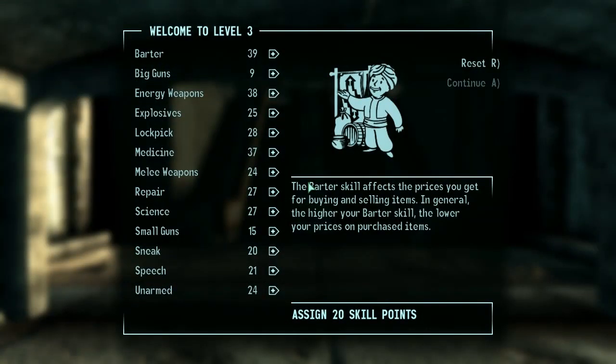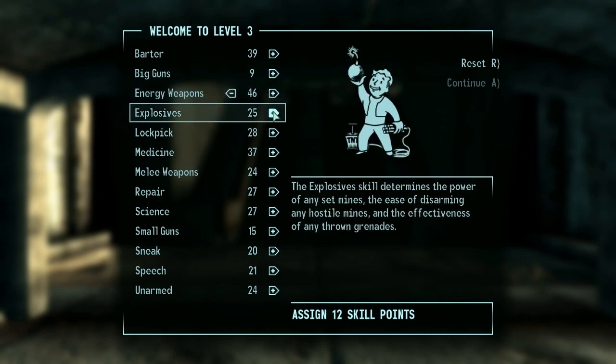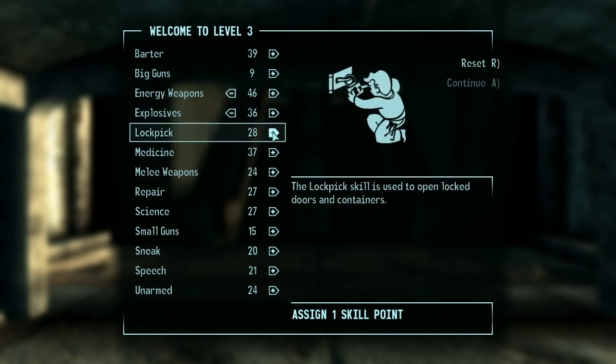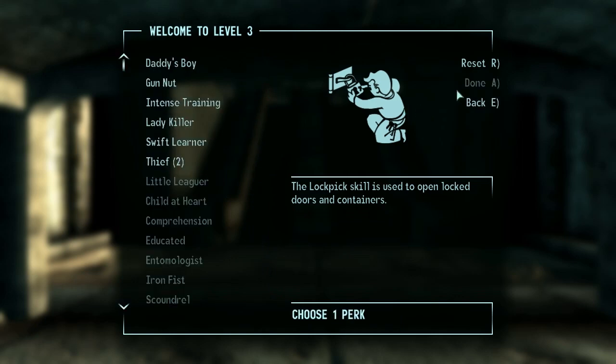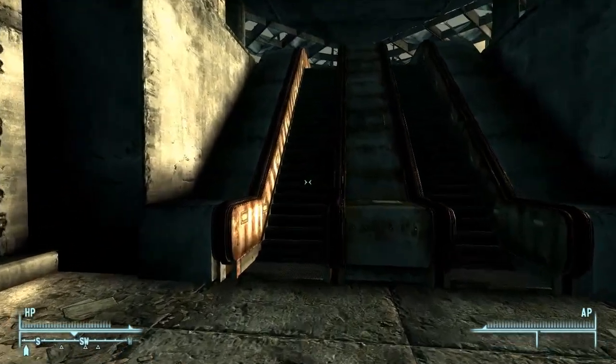And another map marker gets me to level three. We'll take 8 points in Energy Weapons, 11 points in Explosives, and 1 point in Lockpick. For the perk, we'll take another rank of Thief — 5 more points in Lockpick and Sneak. And on to Underworld.